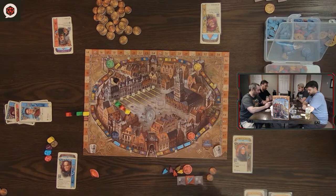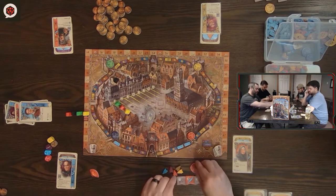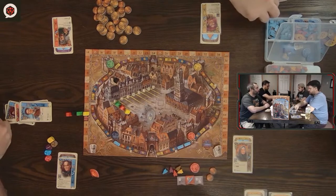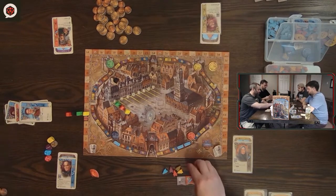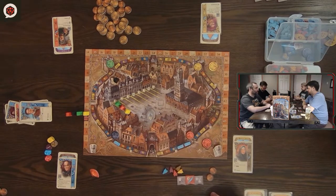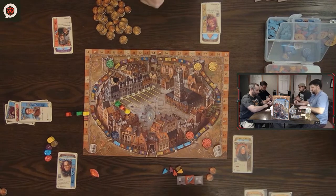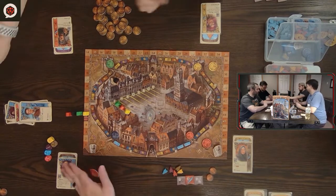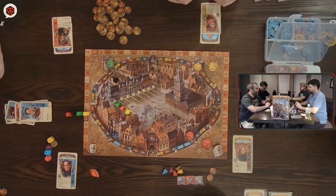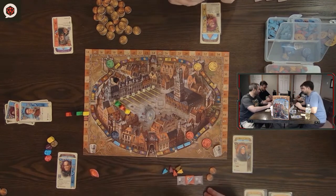Players continue drawing cards for the next round. The game ends when one of the card stacks runs out — just one stack has to run out, so it's a variable length game. Players discuss card color preferences and strategy. One player already has four victory points from flipping the canal majority tile.